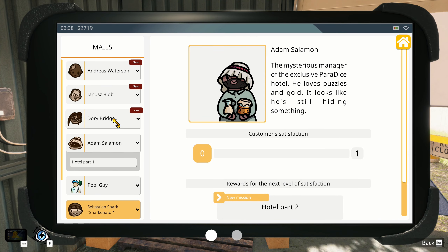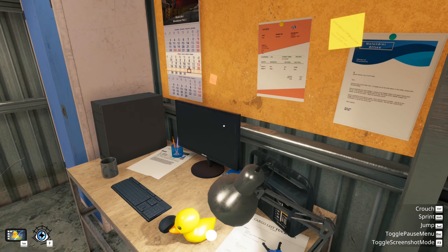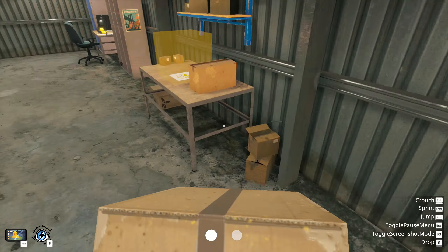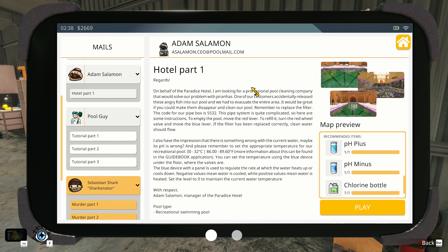We're doing this hotel one right here — Hotel Part One. We need a landing net, so let's go ahead and buy one. Bought a net, so we're gonna put this up here — that takes up literally all the space. Now we want to go to emails: Hotel Part One. On behalf of Paradise Hotel, I'm looking for a professional pool clean company to solve our piranha problem.